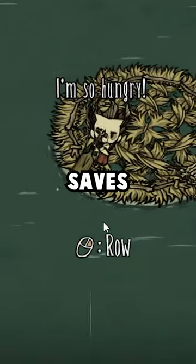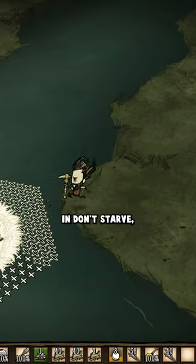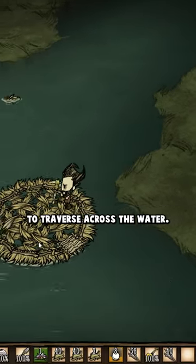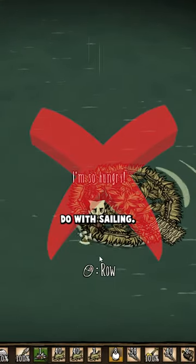How a Grass Raft completely saves Don't Starve Together speedruns. The Grass Raft is generally a forgettable item in Don't Starve, giving you a small boat to traverse across the water. But for Don't Starve speedrunners, it's crucial to use — and no, it has nothing to do with sailing.